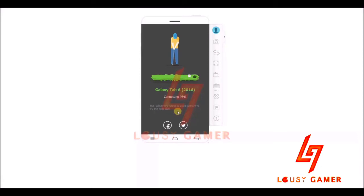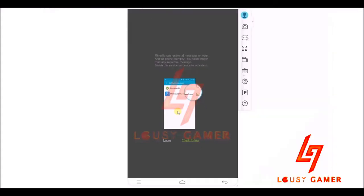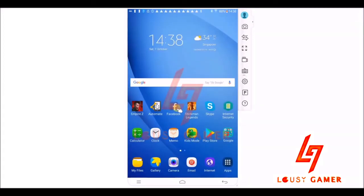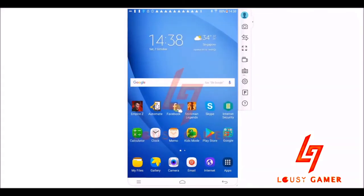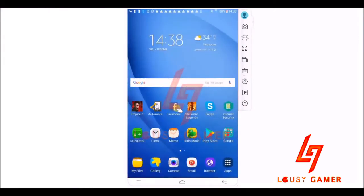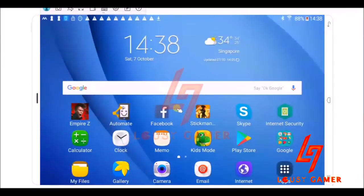Once it's connected, you'll be able to mirror what's on the tablet. This is how it looks now connected — you can see my tablet on screen. The orientation changes too: portrait to landscape is pretty simple.